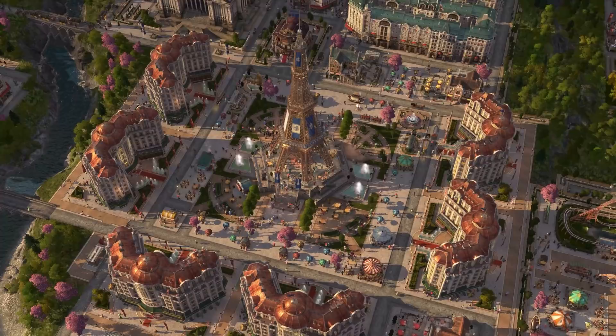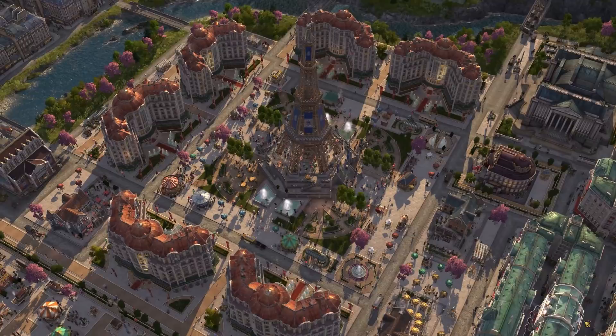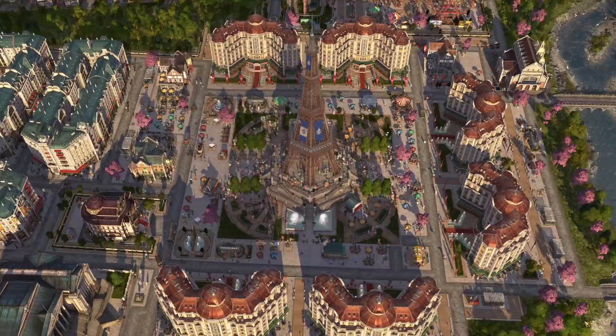Hello everybody, Darren here and welcome back to episode 50 in my second Let's Play series for Anno 1800. In the last episode I worked on a big overhaul of the Engineer District, as well as offloading the production of grapes to a smaller island, then setting it up with everything it needed for tractors and oil to pump up its productivity.